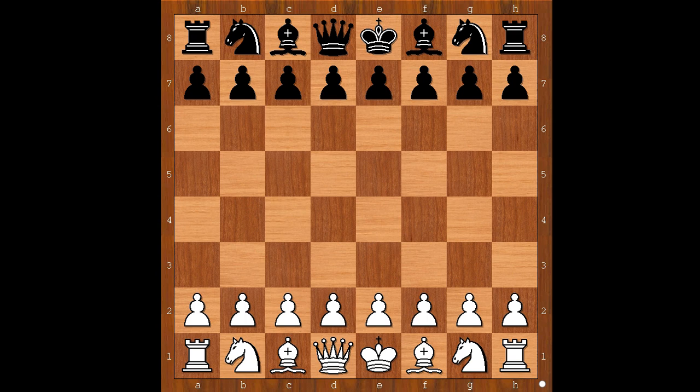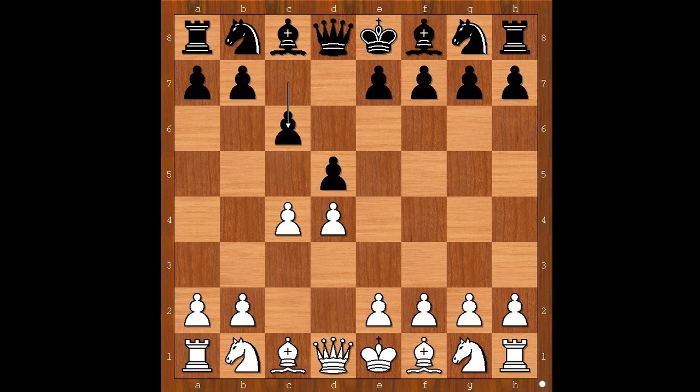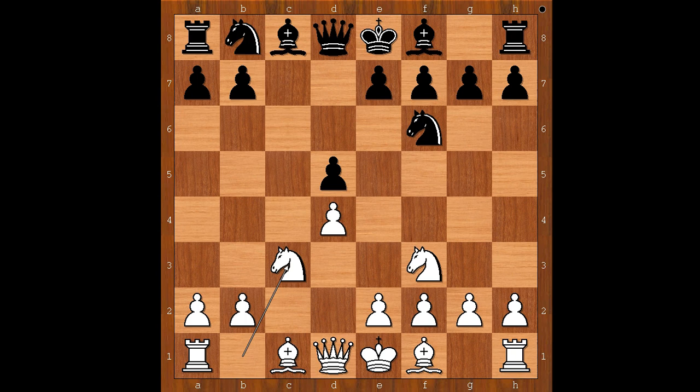Max Ewe had white pieces and he started with d4. Paul Keres played d5. C4 — Queen's Gambit. C6 — Slav Defense. Knight to f3. Knight to f6. C takes on d5 — the Exchange Slav. C takes on d5. Knight to c3. Knight to c6.